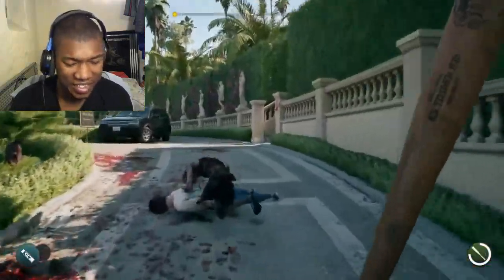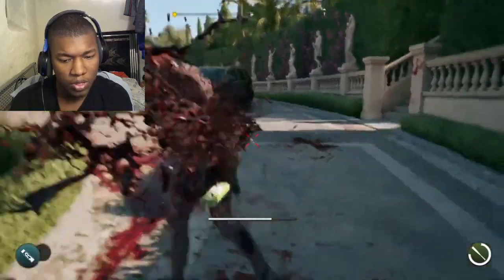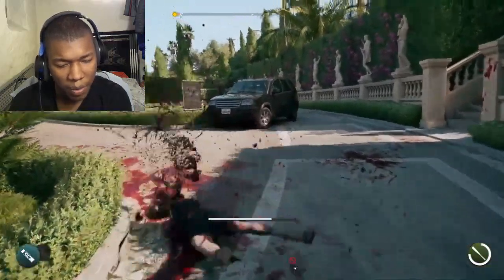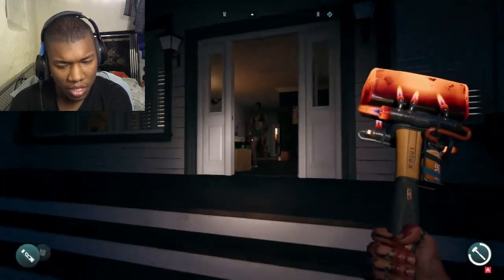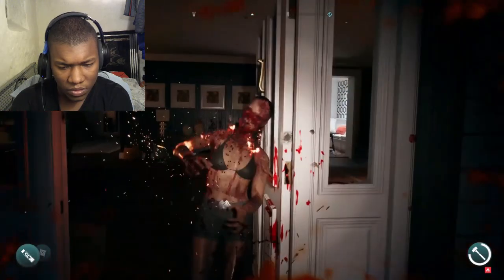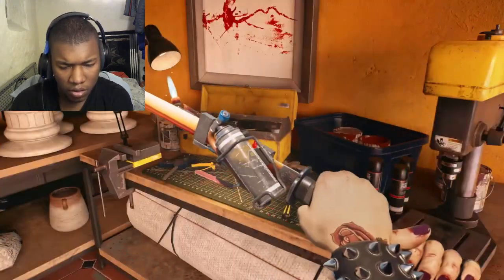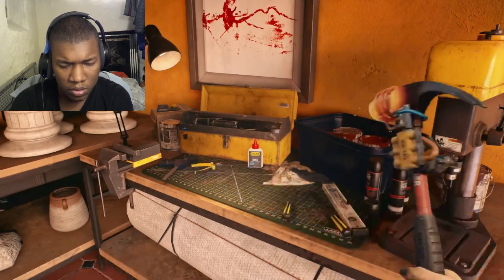Or covering a baseball bat with nails, so it inflicts persistent bleeding damage with every swing. There's some strategy to weapon choice too — a fire-augmented hammer is less effective against a zombie that's already in flames, for example. So it's good to load up with a set of smacking and slashing tools to suit all occasions.